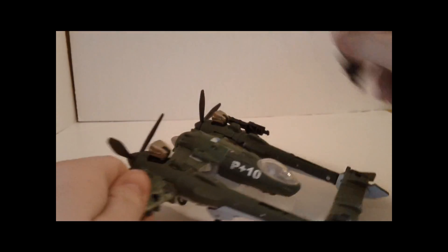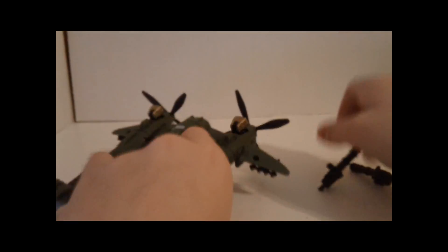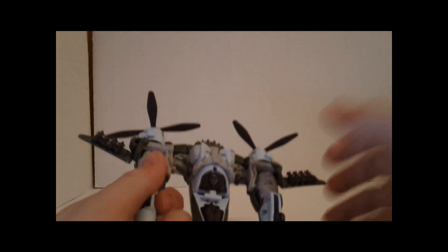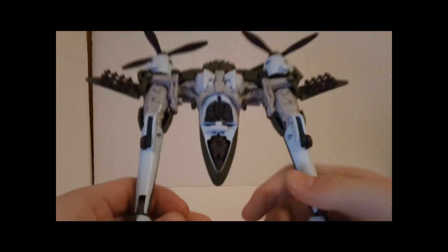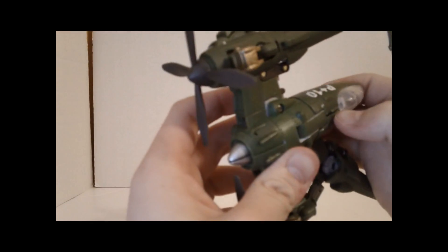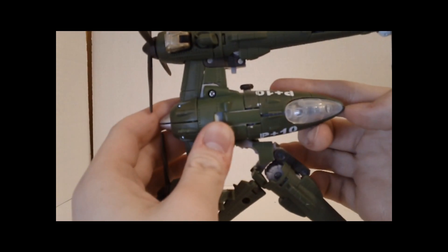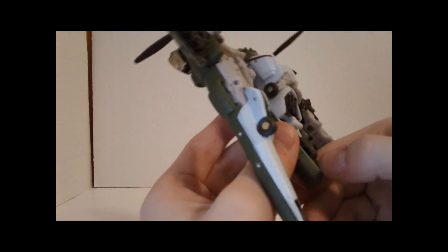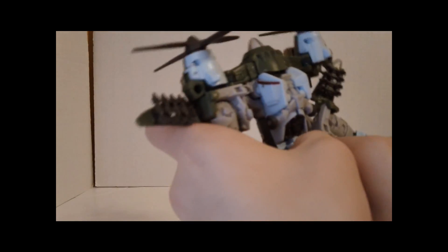To transform him, what you want to do — first things first — you want to pop off his missile launchers, which will be in his hands later. Then you want to fold down the landing gear. Pull up the camera a little bit, snap those out, then unpeg everything. Unpeg these — the cockpit, the pieces surrounding the cockpit — they do snap out of place, they're just snug.